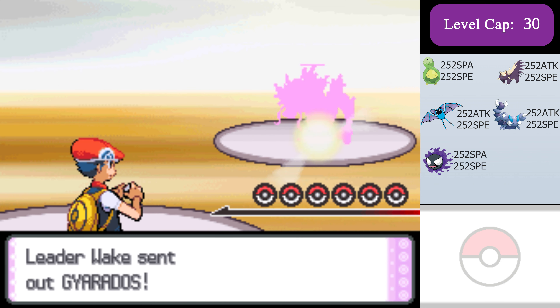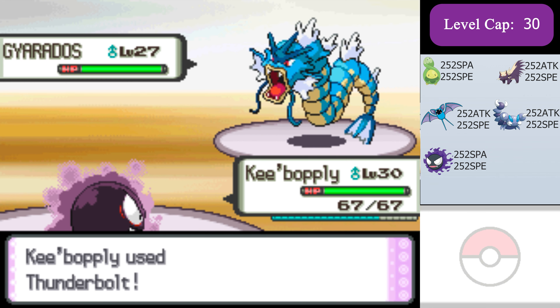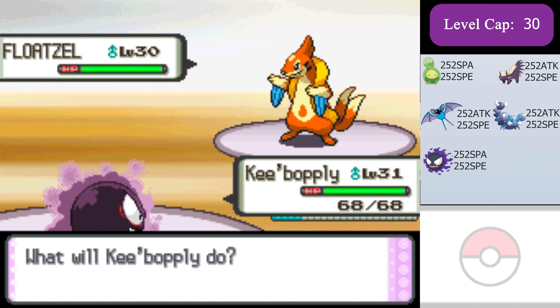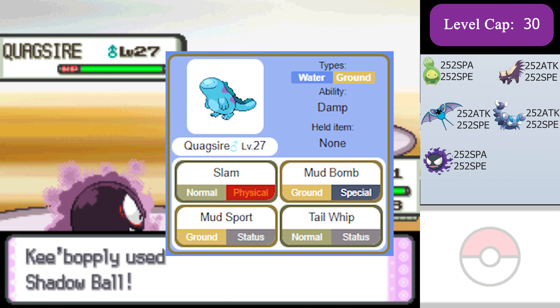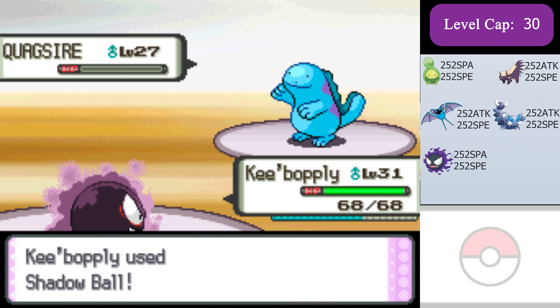Now for Wake. Max special attack, max speed Gastly can outspeed and kill Gyarados and the Floatzel with one Thunderbolt. Quagsire has no attacking moves that can hit Gastly, so I can finish that with two Shadow Balls.